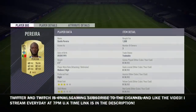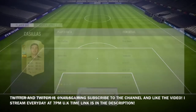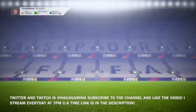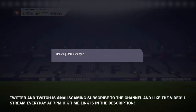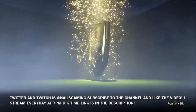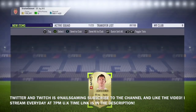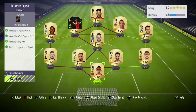Smash that like button as we get into the video. For the base icon SBC, the cost started off around 200k and is now about 300k. You need an 83, 84, and 85-rated team. For the first team, I used an 81 inform, a couple 83s and 82s — fairly cheap. I don't put my solutions on Futbin because that causes certain players to rise in price. I make up all my solutions myself to find the best ways to do these SBCs.